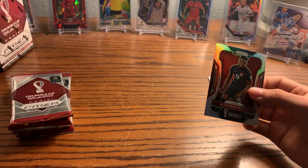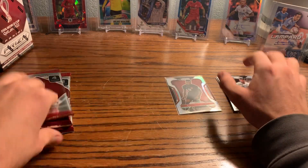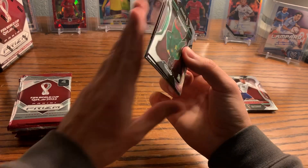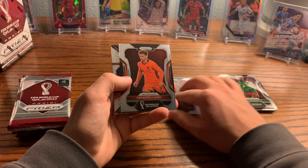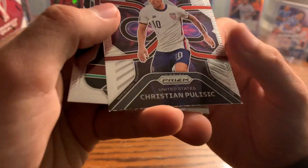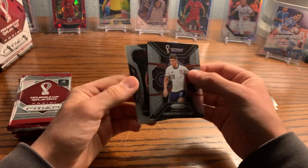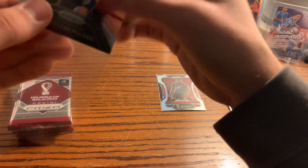This is interesting — they make silver prisms pretty available in these blasters, but they're actually only one per hobby box. I bet that will hurt their prices. We got a Frenkie de Jong and an insert of Christian Pulisic — the Phenomenon insert. These look really nice, especially the colored parallels of them. Just a base insert, but we'll sleeve it up. We'll do inserts here and anything colored over there.